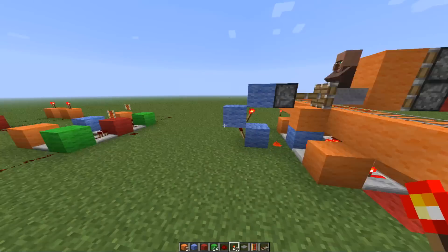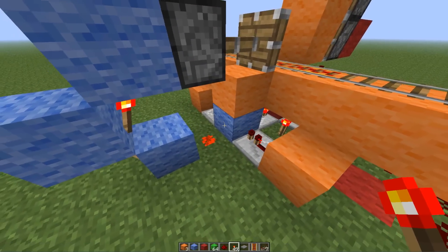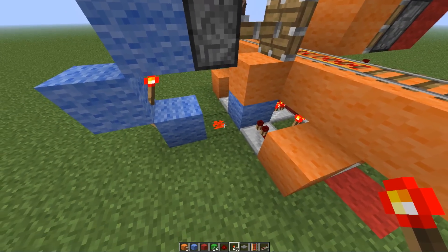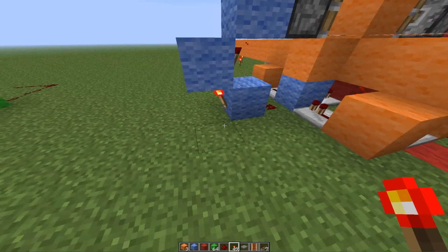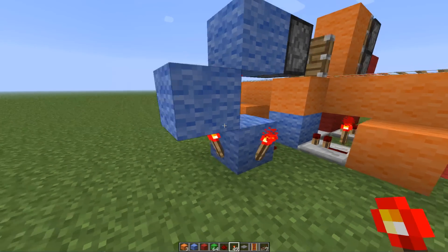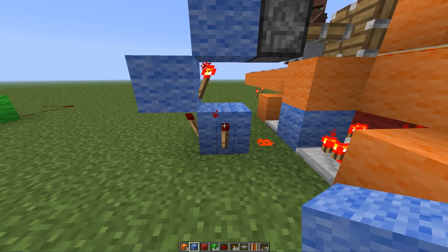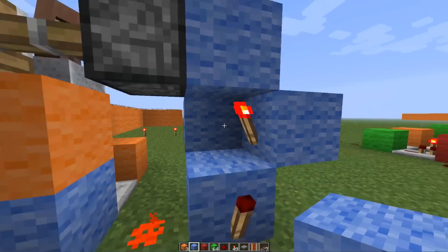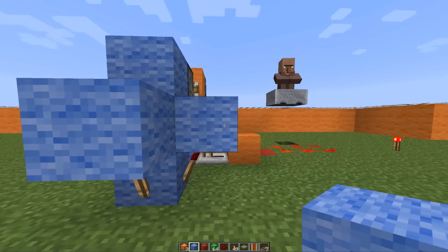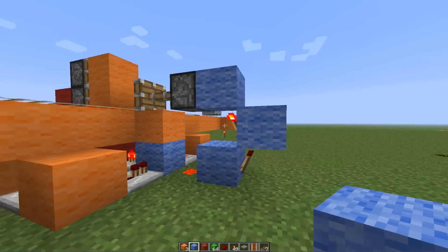We've got this part built pretty good, now we just need to show you how to wire up the pistons. On the blue side — the one that goes through two repeaters to get there — you want one dust on the ground, and one going into a block. From that block you put a torch on any side. It doesn't really matter, you can do it either here or here depending on if you don't have enough space on this side. Then you put a block on that, and then a torch on the block to power a block directly behind the piston. Pretty simple stuff — anybody with even basic redstone knowledge can figure that out.